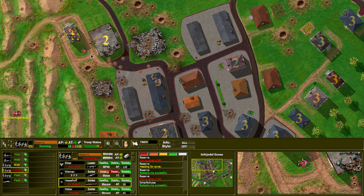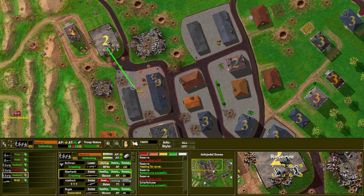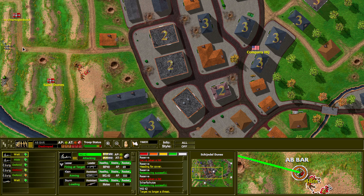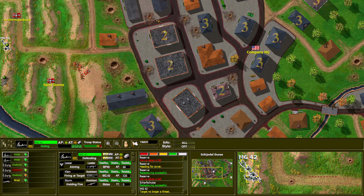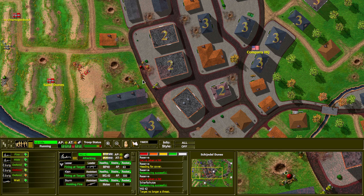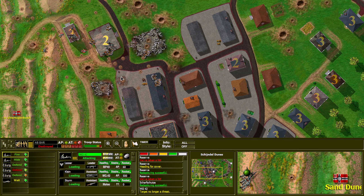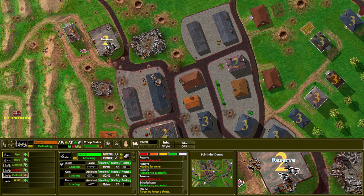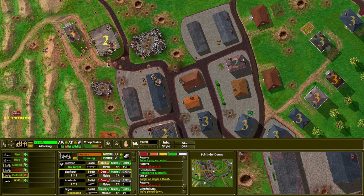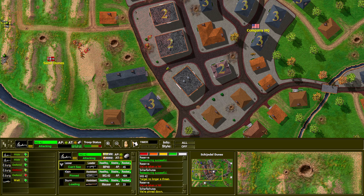Looks like we lost two reserves already. Get on defend. Can't see anybody there yet — one guy there. We wiped that whole BAR squad, perfect, that's what we want. These guys too — rifle squad, got one. We already used 250 rounds. These guys are not in a position to be able to shoot. The bazooka just picked off one of the reserves with a sniper shot from the bazooka launcher.